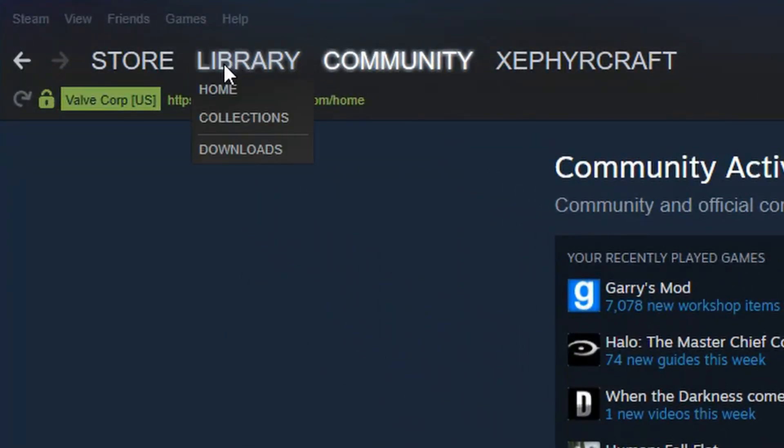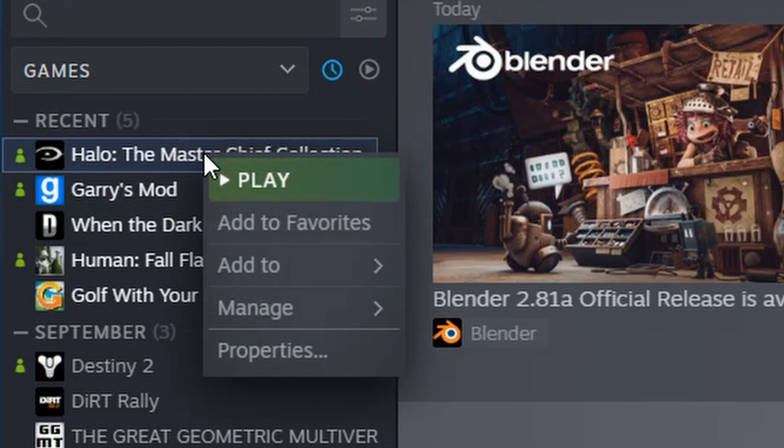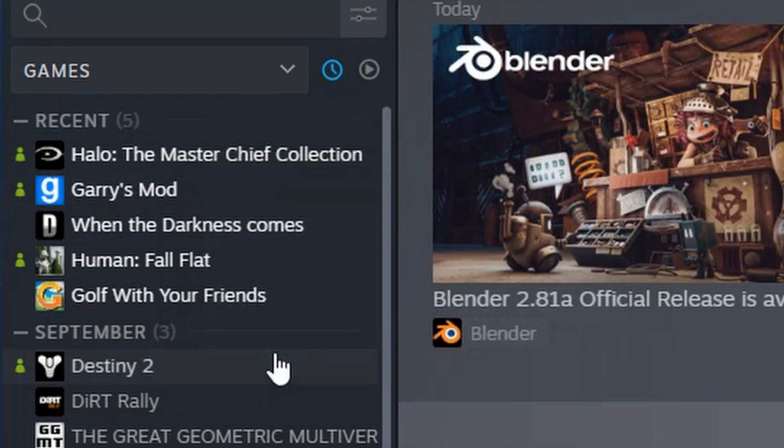To unlock Forge, go to your Steam library and go to Home. Now locate Halo the Master Chief Collection, right-click it, and head to Properties.